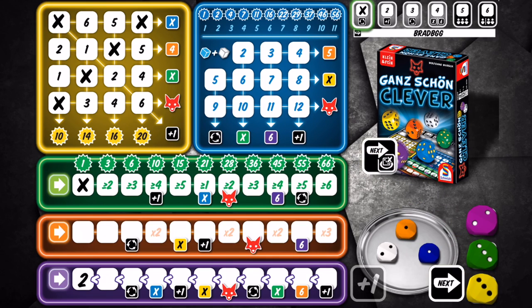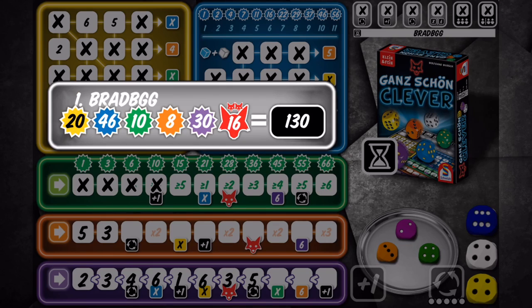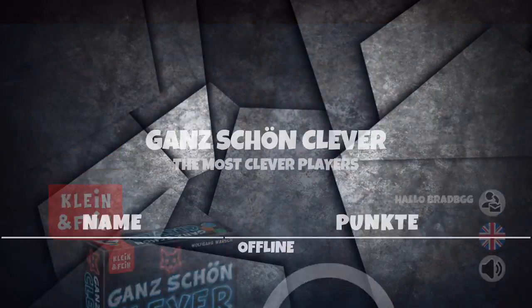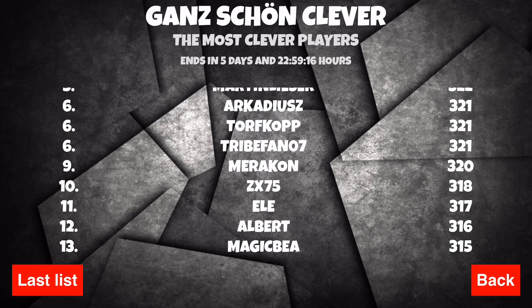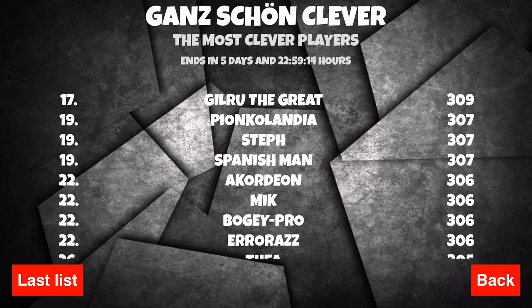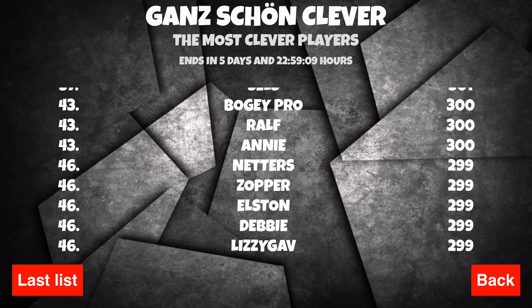So you're kind of trying to balance what you want to pick on any given turn to give yourself the most value. Then at the end of the game, once you've placed all your dice, you get a score and you can head online to compare that score with others — and just see how bad you are at the game like myself, or maybe you're amazing. So it's a lot of fun to be had in score chasing with others online.